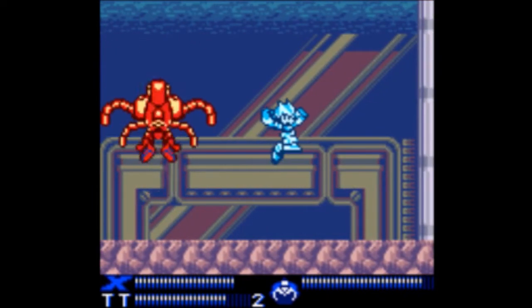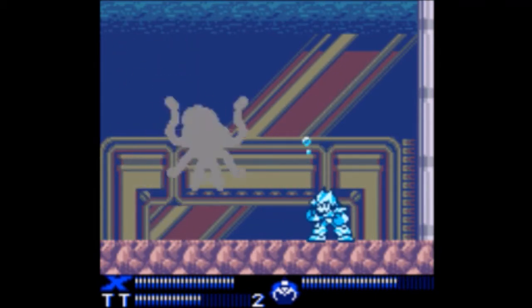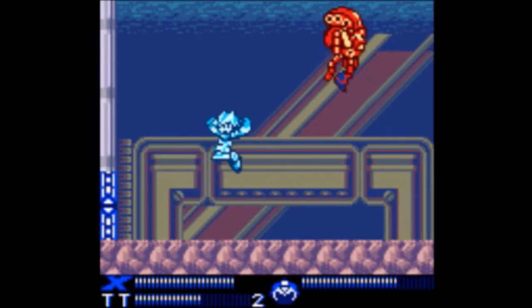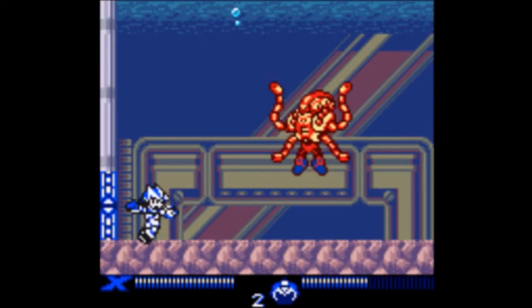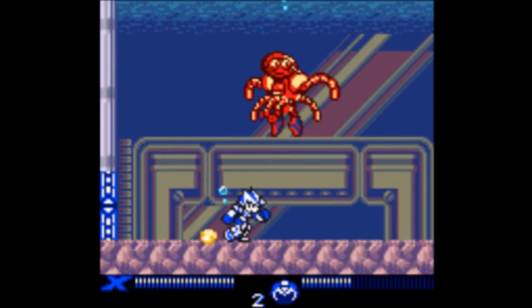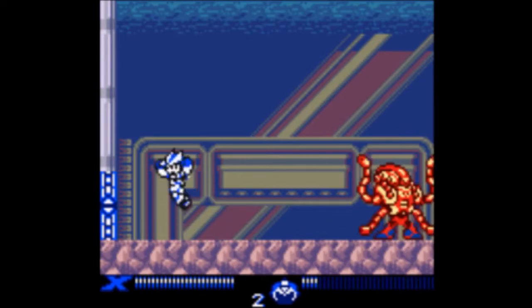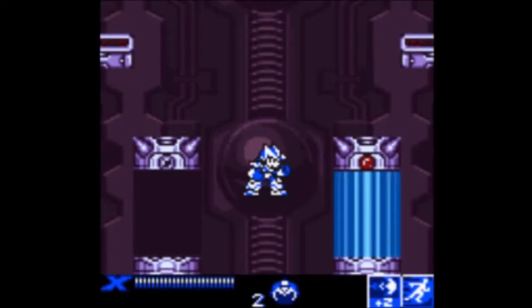Looks like your weakness is Tri-Thunder. Yeah, your weakness is definitely Tri-Thunder. Use your air dashes — they're easier to execute than the ground dashes. This large octopus's new attack is annoying, but I'm not going to let you see it yet. Don't worry, we'll have time to show these off. Trust me, we will.